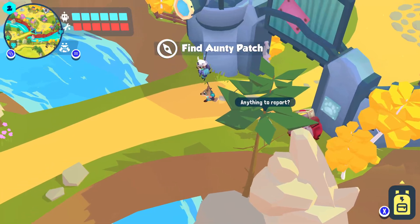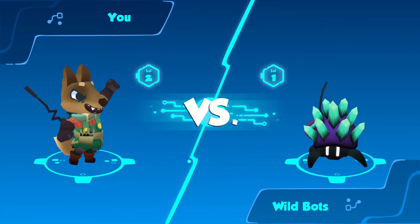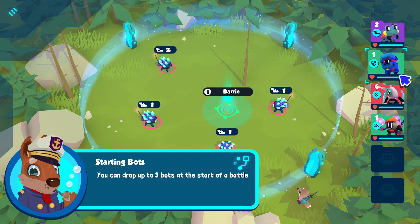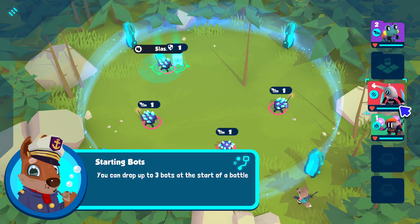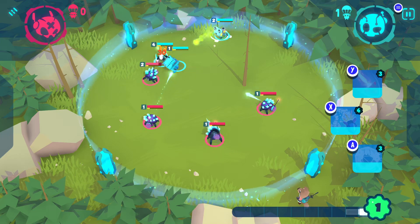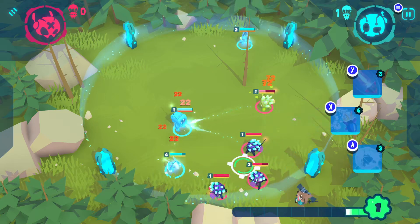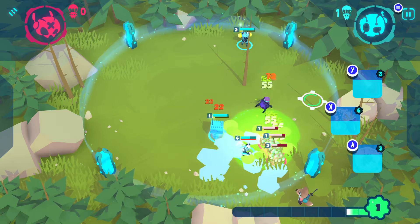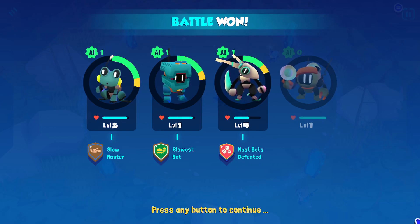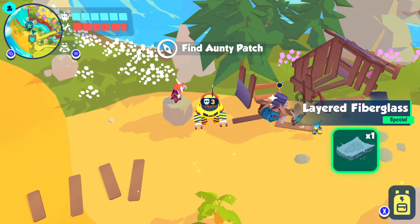Let's head on over to Auntie Patch. Heading on down — friendly maids everywhere, Rambo folks. You can drop up to three bots at the start of a battle. Does this mean you're level two? Because you're about to get level two wrecked. I wish there was a way I could see the stats — that's how I accidentally started the battle last time. Look at these guys just scurrying away. I want this freezing missile thing. Layered fiberglass — I think I needed that for something.